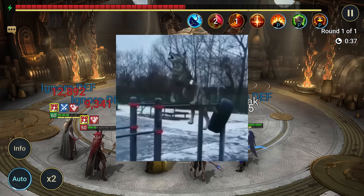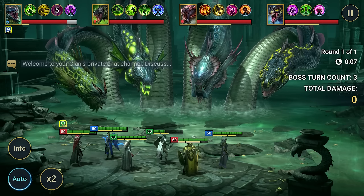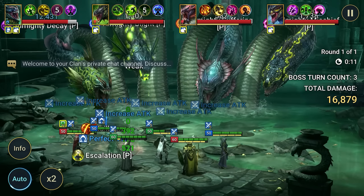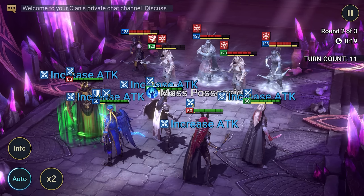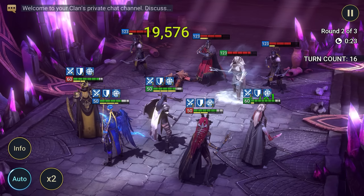Our seasoned players are like fierce wolves who are already halfway to the Platinum League, and they can take down a boss with just one key, and they use the Hydra Heads as keychains. As for the newbies, they're about to embark on a grand adventure in the Raid Olympics. If you're one of those handsome devils, stick around until the end of the video.